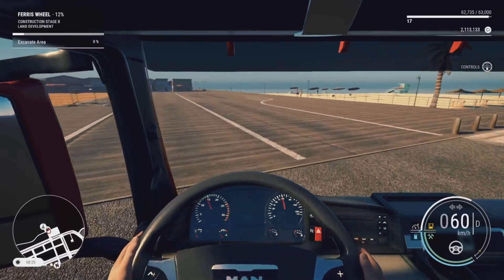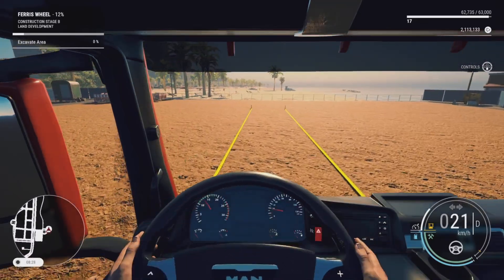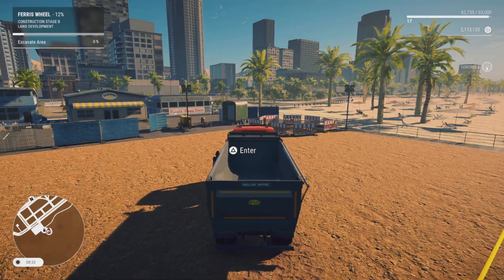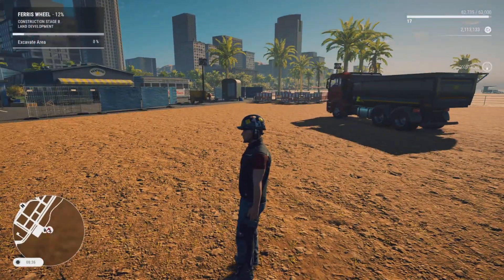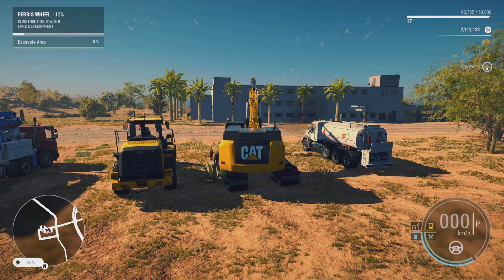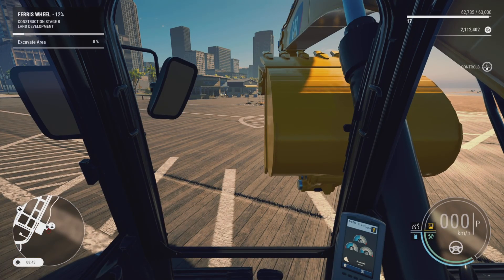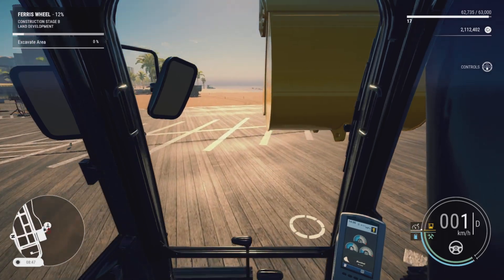We'll pull up to the job site, swing out wide, and park the dump truck near the yellow box about halfway down, roughly angling it so we can load it using the excavator. Then we'll go back into company vehicles, grab the excavator, and hold the X button to fast travel it to the job site. We can't drive it down there, so we'll change the camera angle to look at the front window and trim over to the yellow box where we'll start digging.